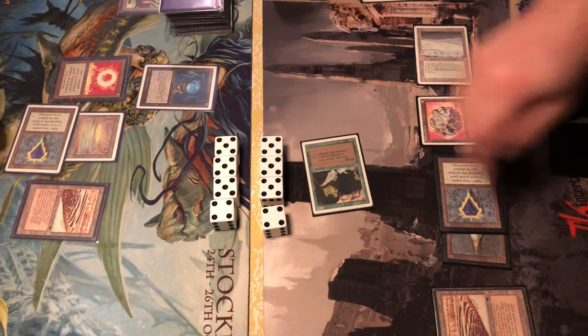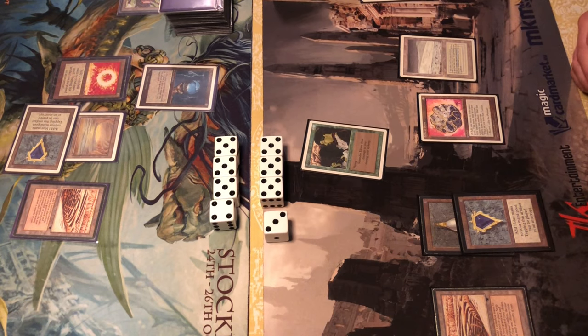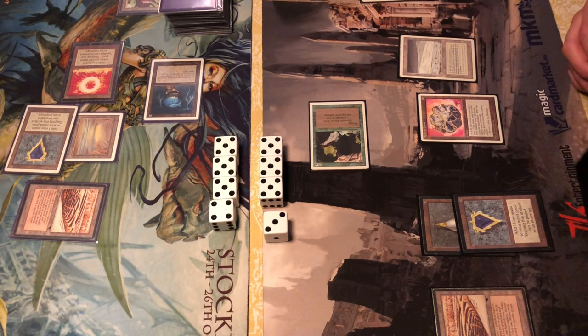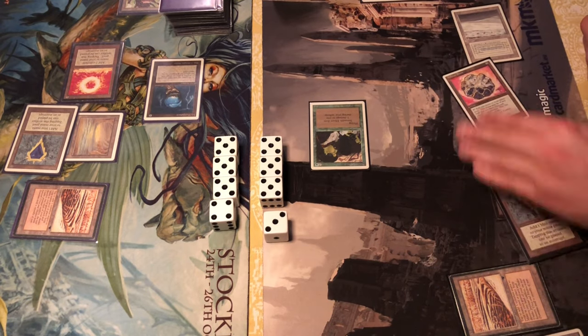Strip Mine coming out. Could strip mine the Tundra to crack him out of his only dual land, but just wanting the extra mana from the Strip Mine at this point. He attacks with the Serendib Efreet and it gets tapped before it can attack — so in a way the Serendib Efreet is now working for Skynet, pinging the Armageddon player each turn.